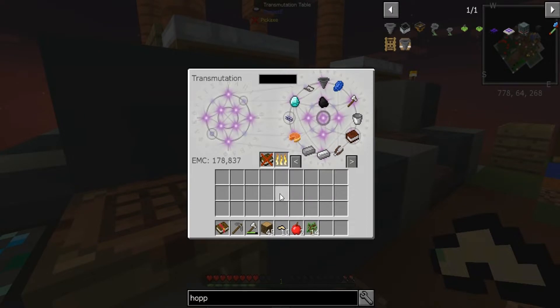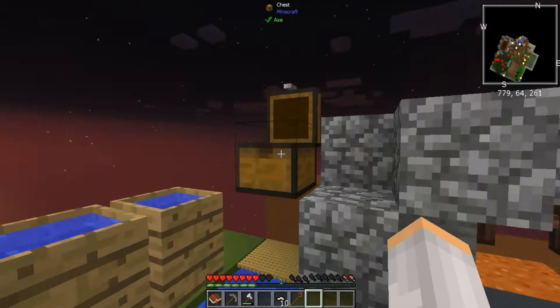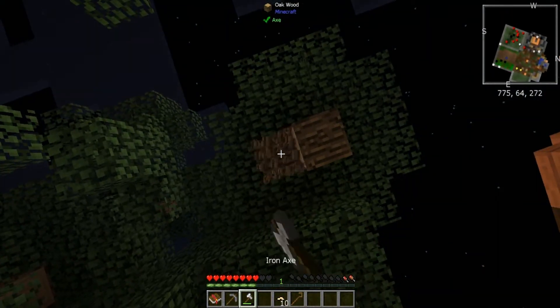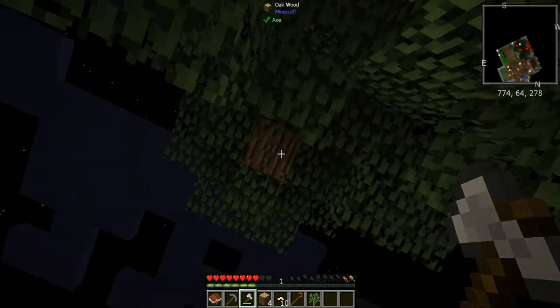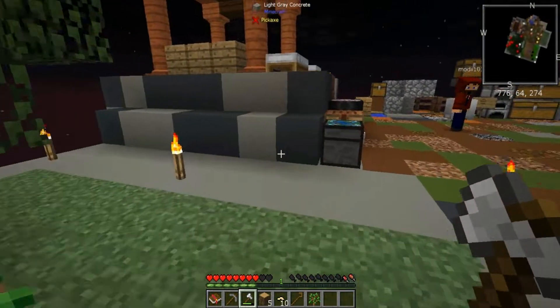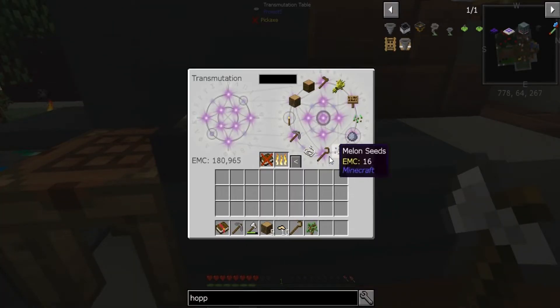We've got a hopper set up making lava. This thing doesn't really seem to catch a whole lot - it hasn't caught anything new since yesterday. We're doing pretty good though. You've got a lot of tree action going on over here. That's how I've been getting the EMC - from trees.